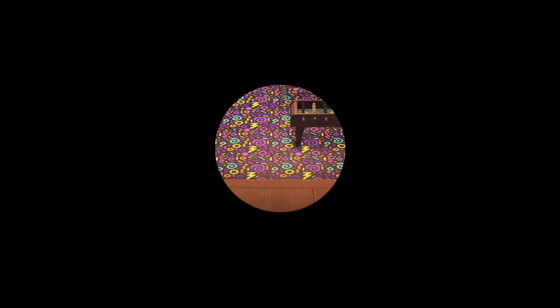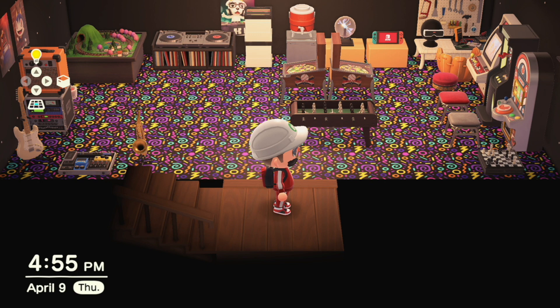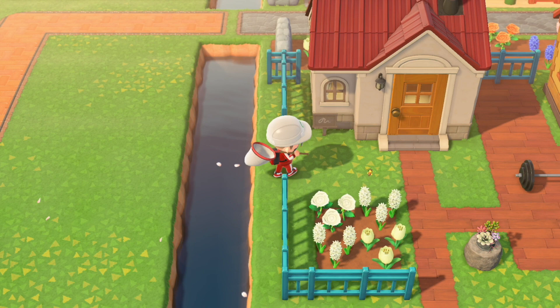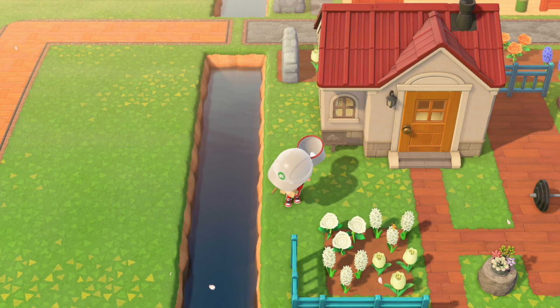While we're talking about patterns, someone tagged me in a post on Twitter of someone who made a really tacky arcade floor and I love it — this is exactly what an arcade floor is supposed to look like. If you want it, just pause the video and copy the creator code for yourself. Overnight, Paula's house is going to move and Goose's fitness area is going to be able to be expanded upon a little bit.